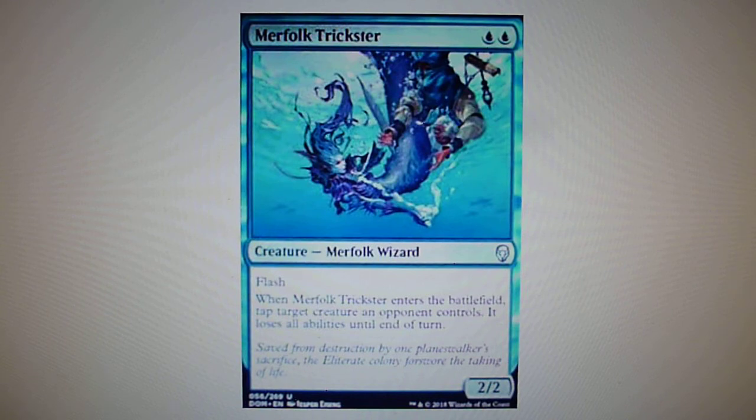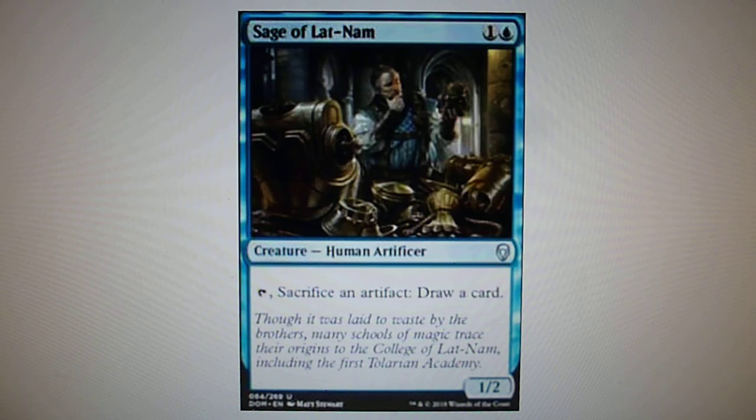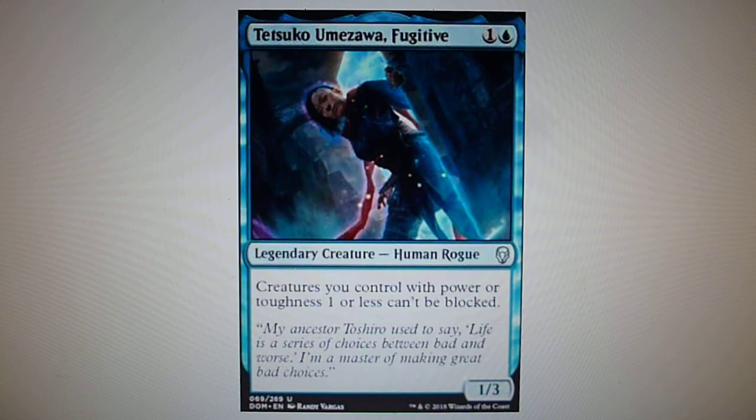Sage of Lat-Nam costs one and one blue — you can tap it, sacrifice an artifact, and draw a card. Finally, Tetsuko Umezawa, Fugitive costs one and one blue; it's a legendary creature, a 1/3, and creatures you control with power or toughness of one or less can't be blocked. Those are the best cards for blue — subscribe to my channel for more interesting videos about Magic: The Gathering.